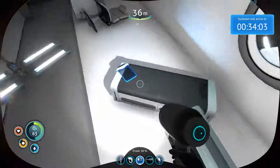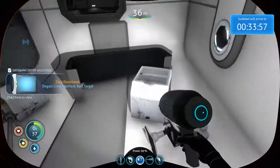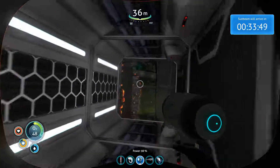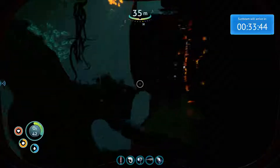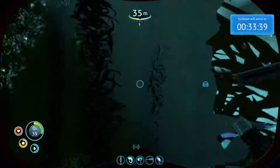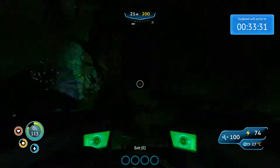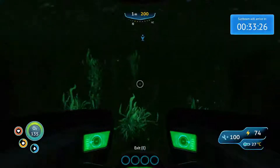That countdown will just keep going and it goes faster than you'd think. Mobile vehicle bay fragment — we'll take this. And that's the third crew member. When you get super close to your vehicles, their little icons disappear, which is important to remember, especially because creatures will still attack them.